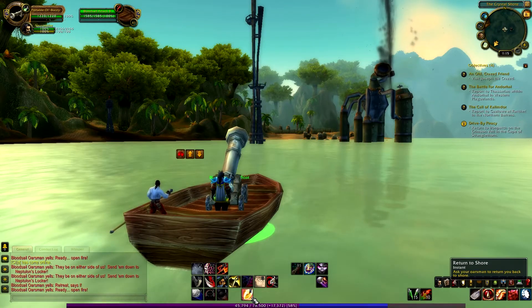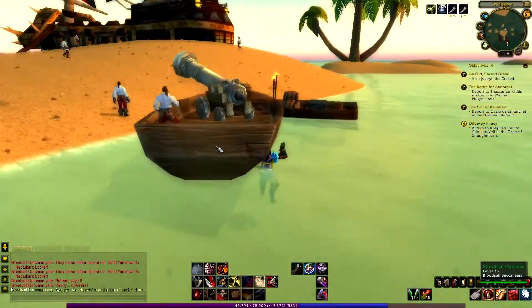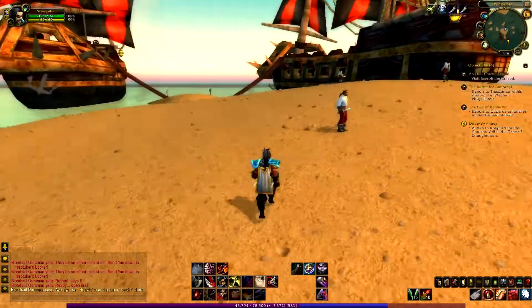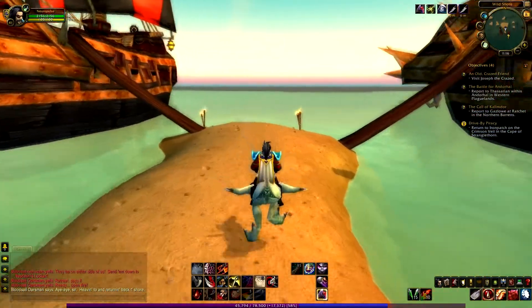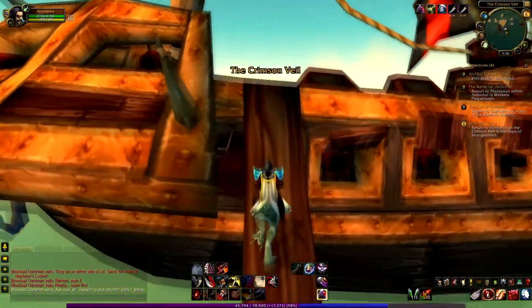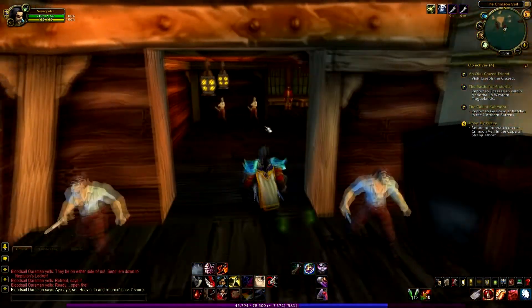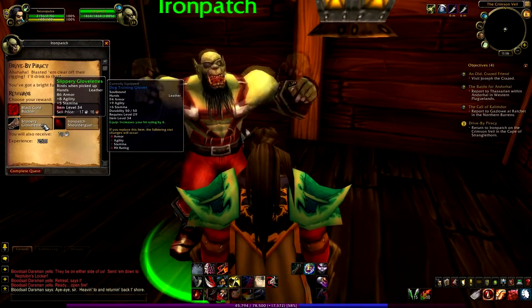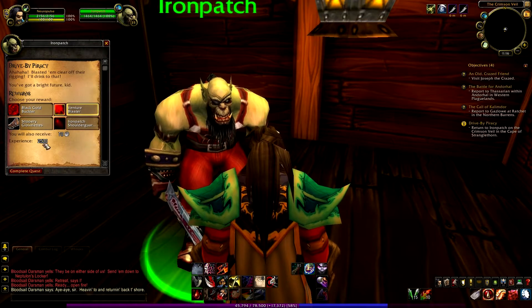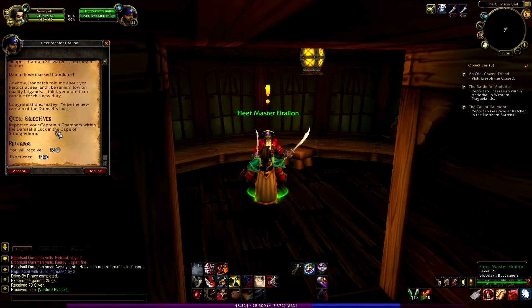Just press the button and we're gonna go to shore. Here we are — the boat just disappeared. I'm gonna go finish this quest. Let's go into the captain fleet master's room and complete it. The rewards are as usual — I'll take the wand. Quest is complete! Fleet master gives me another quest: report to your captain's chambers within the Damsel's Luck in Cape of Stranglethorn.